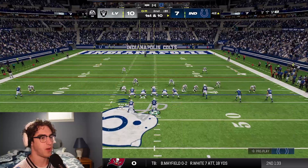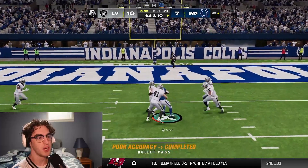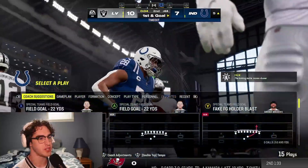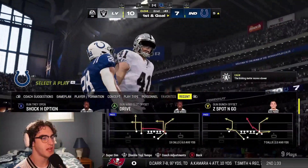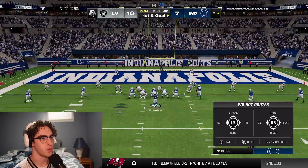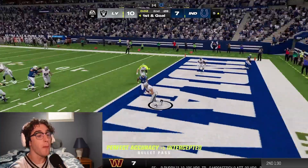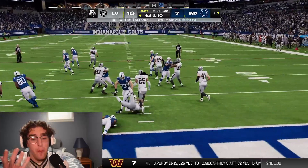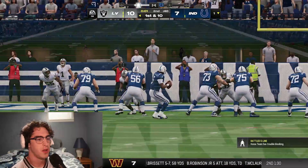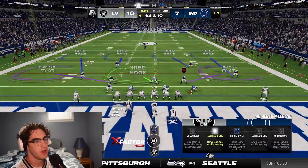Putting Taylor on a wheel route — I think he does it. Jonathan Taylor two-way player. We're inside the five. Do we have time to take a shot? We try to take a shot immediately to McKenzie — we throw a pick. He was wide open, beat him off the line, and Richardson puts the ball three feet in front of him. It's a pick.